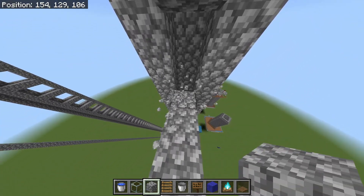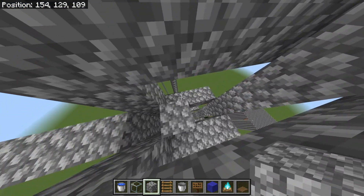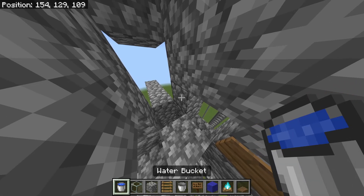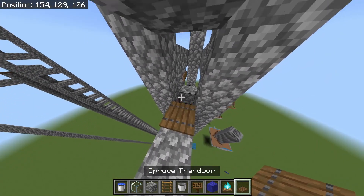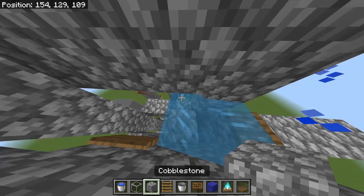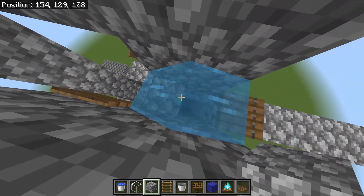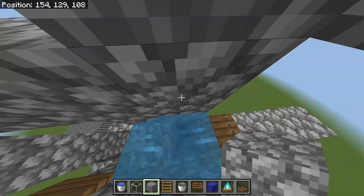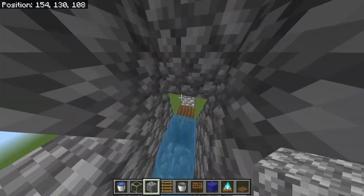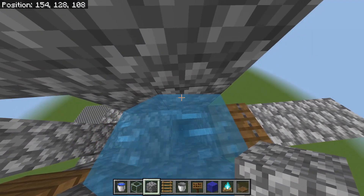You're going to want to mine these two blocks and also these three. Come inside here, place a sign right there and a trap door right here. The top of your water column is going to be right here — you need blocks right there and right there. That way, when a wither skeleton comes up through the bubble column, if there's a player standing there they can punch them off back into the drop chute; if there's not, the skeleton will automatically be pushed over.